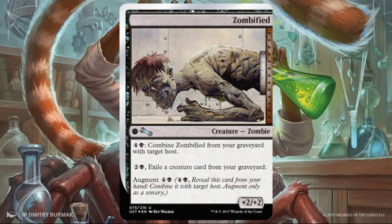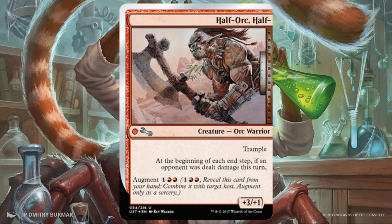Zombified — actually kind of unique. For one black and four, you can combine Zombified from your graveyard with a target host. You can actually play it from your graveyard, which is pretty cool. The regular cost is also one black and four. The trigger requires exiling a creature card from your graveyard — maybe not that exciting since it's from your own graveyard and it costs you mana. But as long as you have creatures to remove, you could get the trigger more than once per turn. Maybe not one of my favorites, but I do like that you can play this out of the yard. It's still a +2/+2. Half Orc Half — this gives trample, which can be very relevant, plus +3/+1. At the beginning of each end step, if an opponent was dealt damage, you get the trigger. Two red and one feels pretty reasonable.